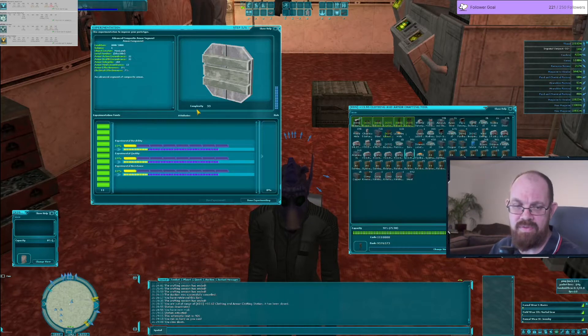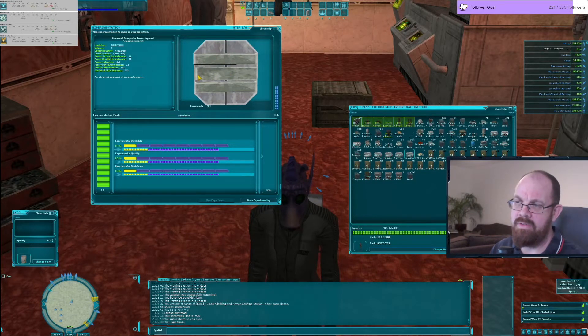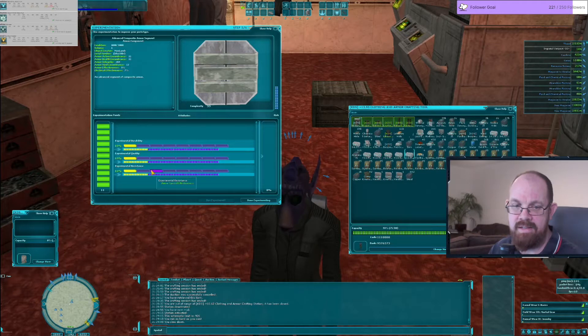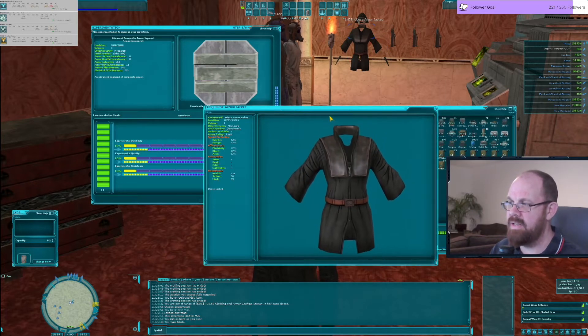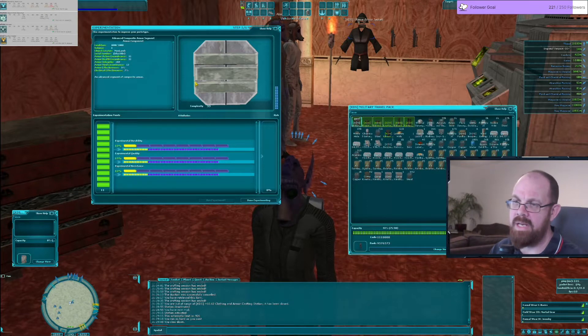Here's a segment going into the final piece of composite. I get to experiment in three different places again. The special effectiveness on a composite segment is electricity — so when you craft this piece of armor the special protection will be electricity, and everything else it has resistance against goes into effectiveness.